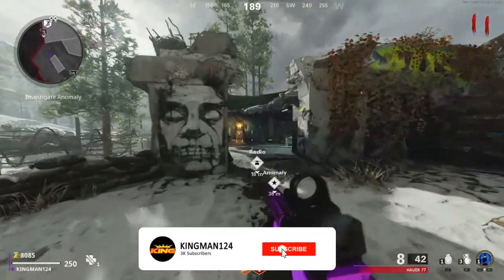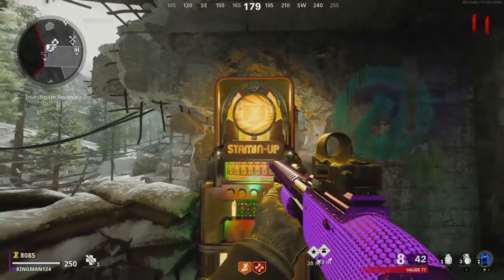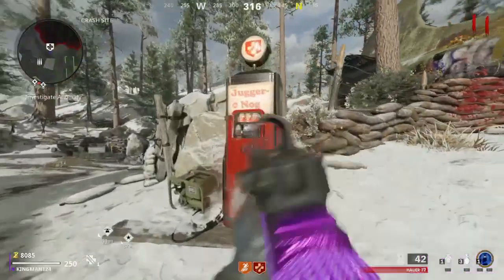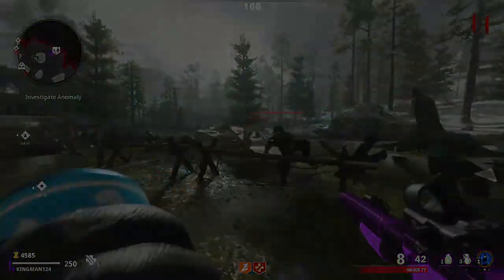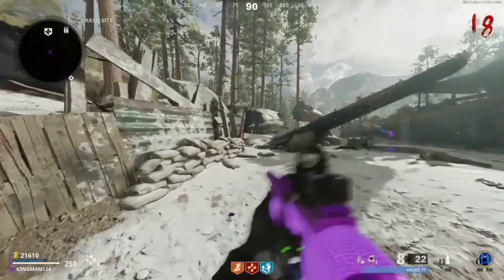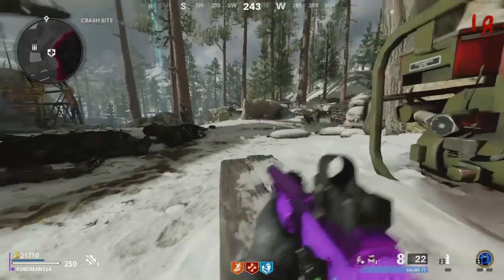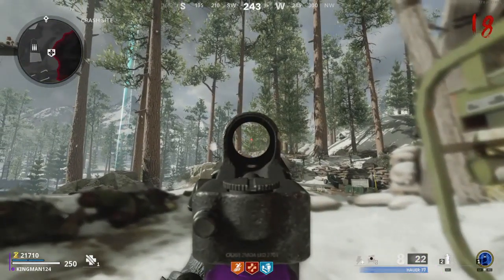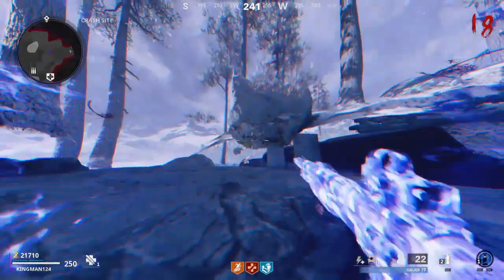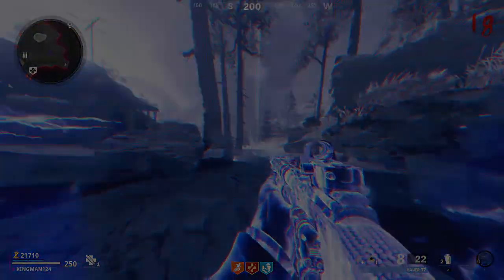What's going on guys, it's Kingman, welcome back to the channel. Today I'll be showing you how to get out of the map, under the map after the patch, and get unlimited ammo. I've also got some accounts to show you — also get Juggernaut, Quick Revive, and Stamin-Up. But as soon as I posted, it got patched like an hour before and I literally did not realize, so I'm very sorry to those who saw the video and it did not work.